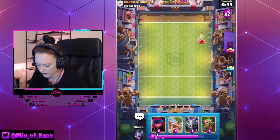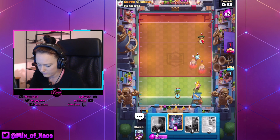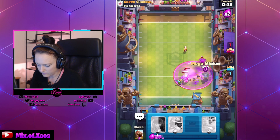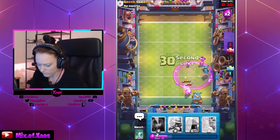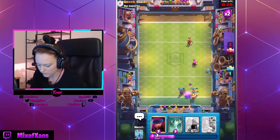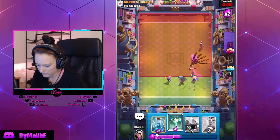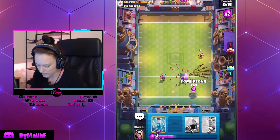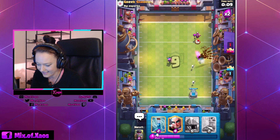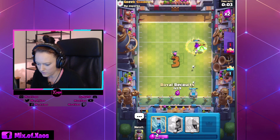We're going to play the Barbarian Barrel here. He starts with Ghosts again — very scary. As long as we can take care of things, he's sweating. Like to see that — let's go! Good, Royal Recruits in the house — Royal Recruits for Mister Ghost! Furnace, Goblin Hut — good, he's in trouble, he's in big big trouble.